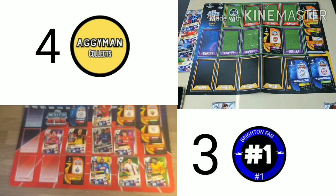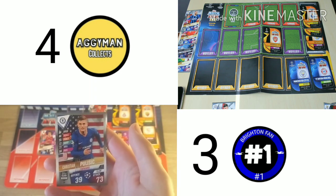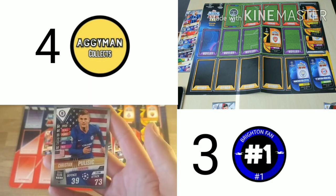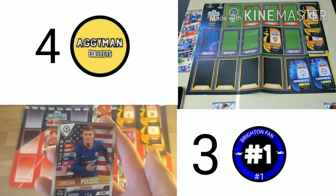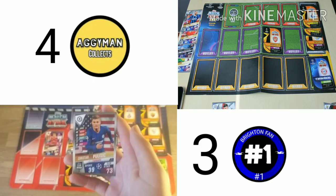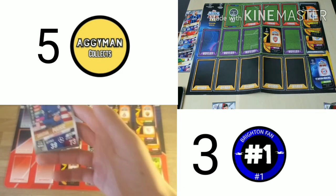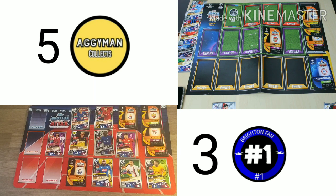AggieMan attacks with his Chelsea forward. I thought about using the plus 10 but decided not — just normal Chelsea attack with Pulisic 73. I'll defend with my Manchester City defender — Kyle Walker with 82. AggieMan thought I might use Tammy Abraham. So it's 5-3 now. If I win the next card, I've won the first leg.